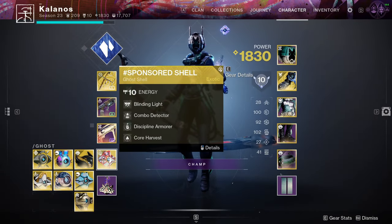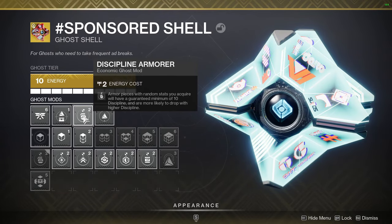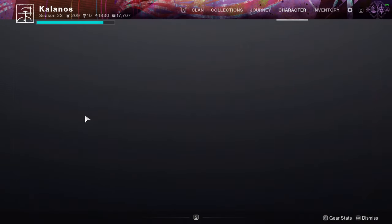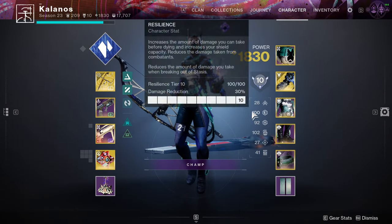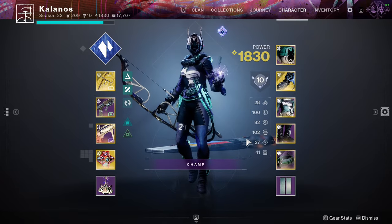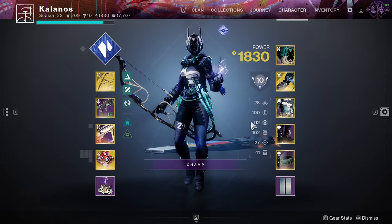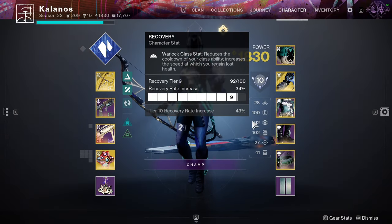Two things to note. First, go into your ghost and in the third slot here you're going to want to put a discipline armor mod. This guarantees you get a minimum of 10 in discipline, but it also guarantees another cool thing. Armor when it drops comes in two spikes — one spike in the top three stats and one spike in the bottom. By using a discipline spike, we guarantee we're going to get the other spike up in the top.